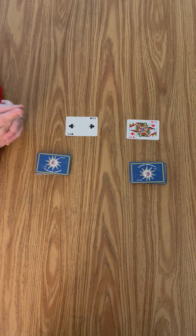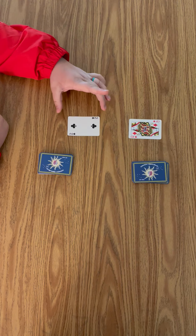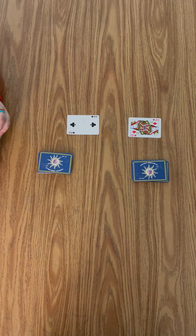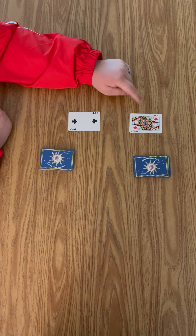The difference between this and normal war is reds are considered negative and blacks are considered positive numbers. All face cards are ten, except for ace — ace is one.